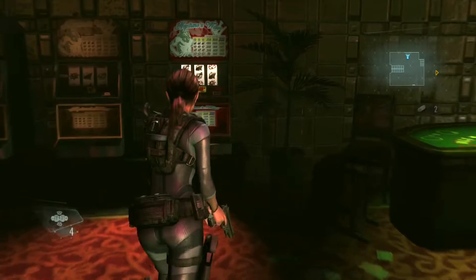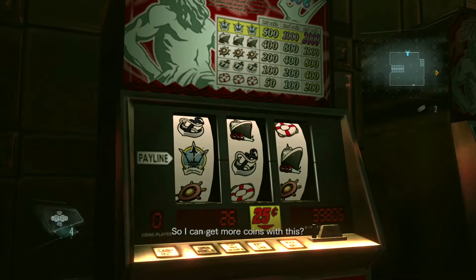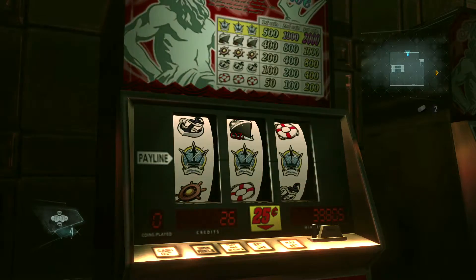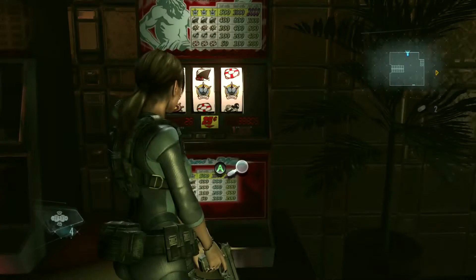Well, you're in a casino so the best thing to do is head over to a slot machine — head over to this one right here, insert the coin, and play the game. You are gonna have to play it about four times and then it will hit a jackpot. Once you hit the jackpot you will get a bundle of coins.